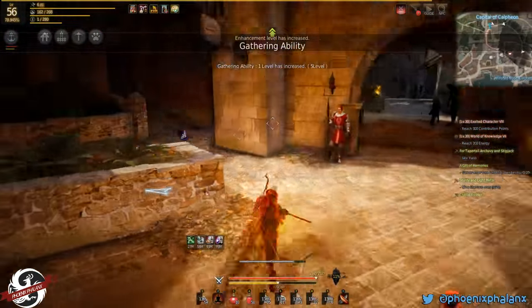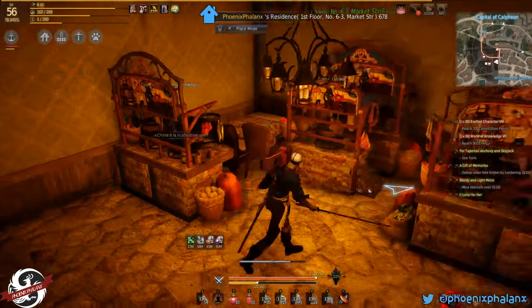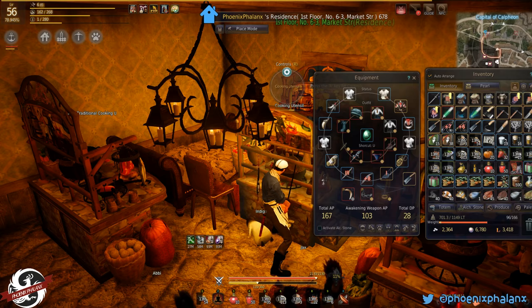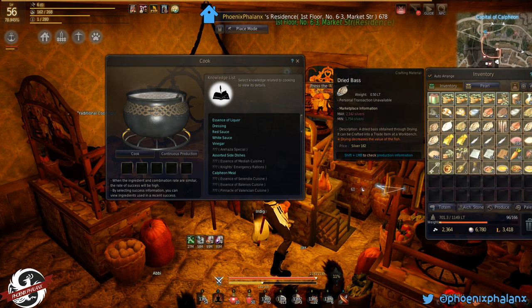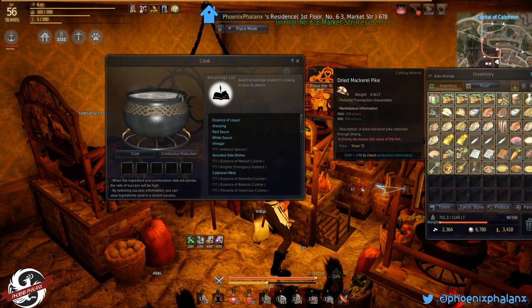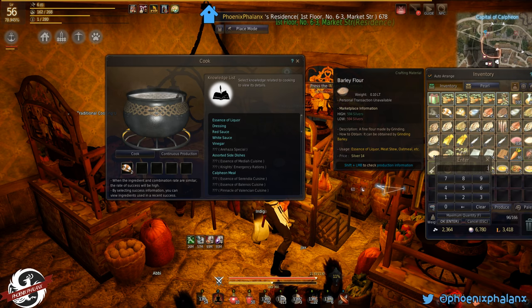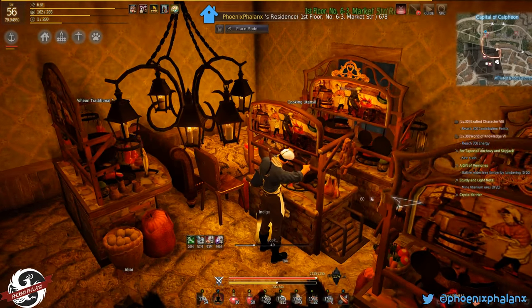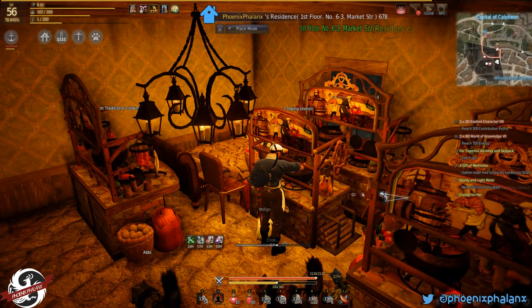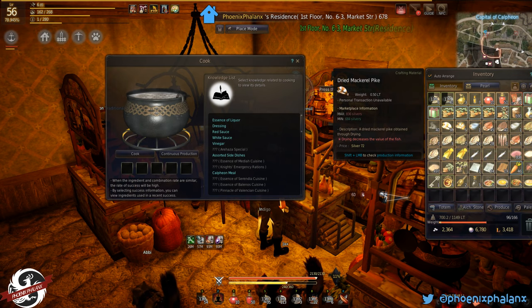Just going to show you one more thing. So when I go cook again — if you want to just do dried fish of the lower kind, like mackerel pike which is lower, you will need to have two. And three flour still, two deep frying oil — you'll have to use two because it's a lower quality and you dried it. But I do recommend drying your fish because then they don't expire. If they expire, you won't be able to use them.